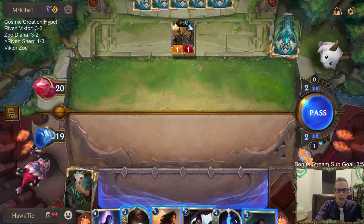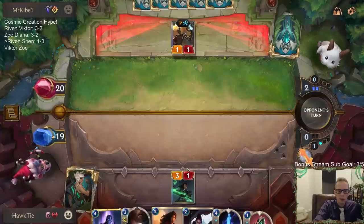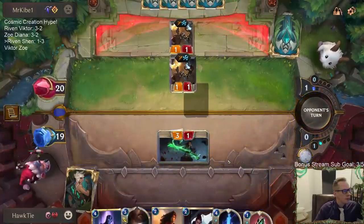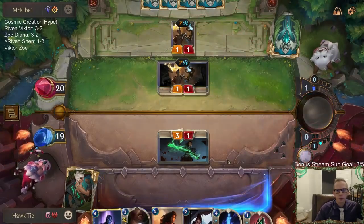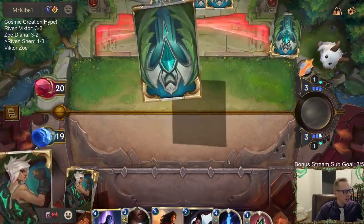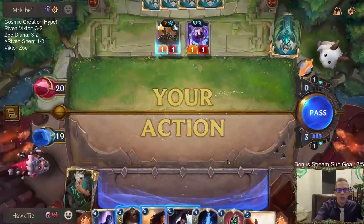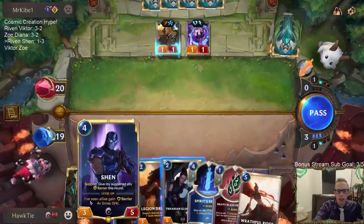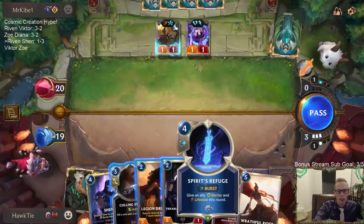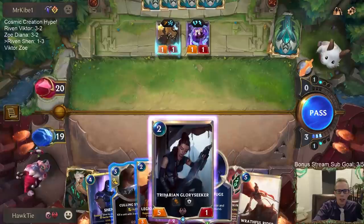I think both of our champions - Riven and Shen - are really powerful and I want to have them more. We've played like a turn four Shen one game and turn three Riven maybe one game, so we really haven't had our champions. Let's go with this Rune Weaver. Overwhelm's cool - next turn Glory Seeker, turn after that Shen. I wouldn't want to play Shunpo - whenever I've played it, it hasn't worked out well. One Whirling Death is just fine.